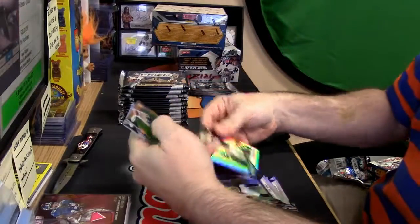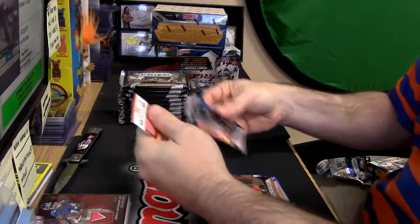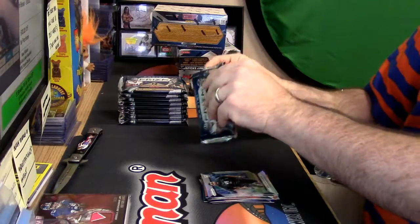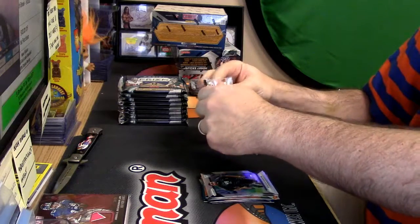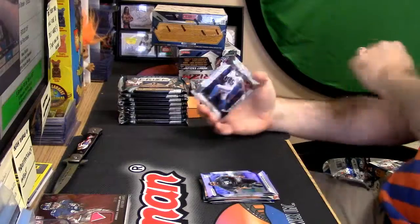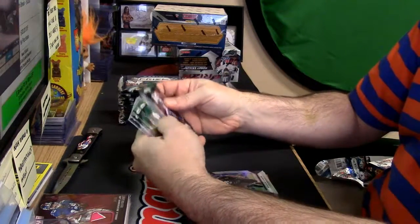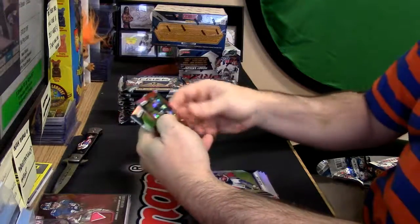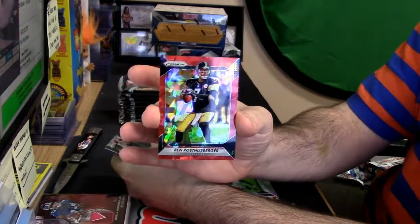Daniel Braverman, Orange. Sheldon Rankins and Demarcus Ayers, Rookies. I thought you were talking about like a local card shop — I got confused, sorry. I have heard nothing about that. Frank Gore, Shimmer. Ben Roethlisberger, Red Cracked Ice. Those are just 75. Too bad he couldn't beat the Dolphins.